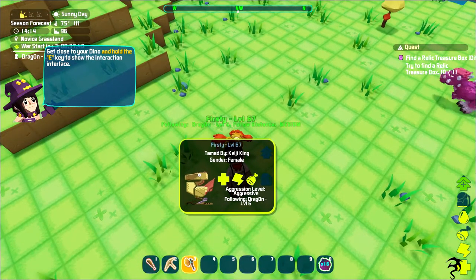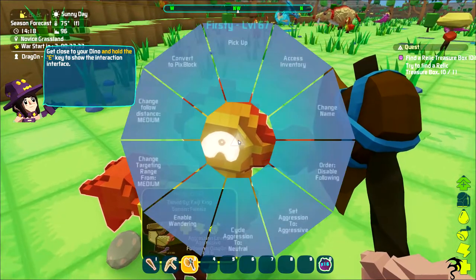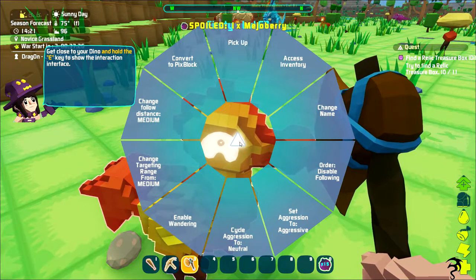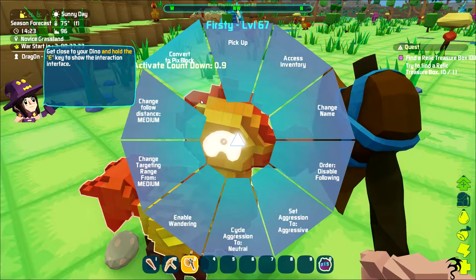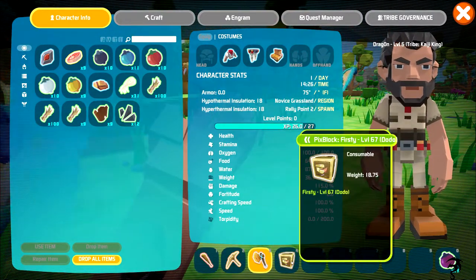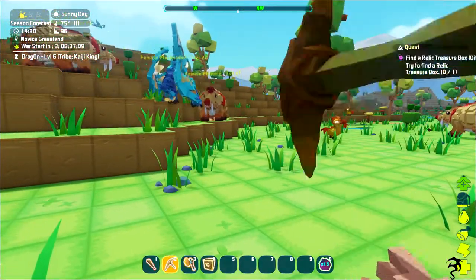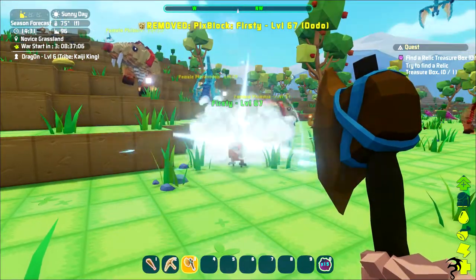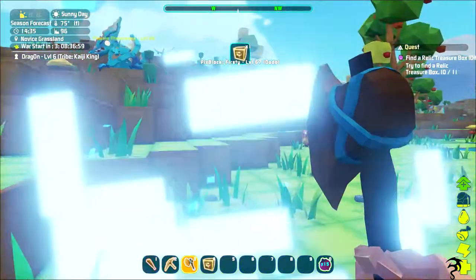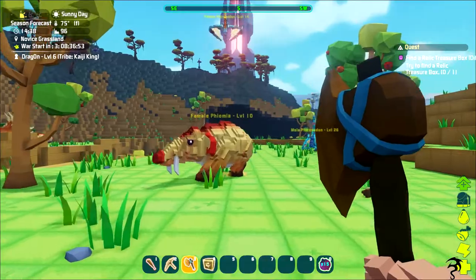Get close to your dino and hold E to show the interaction menu. Convert to pix block - what is that? When I hit four - that's awesome! Now come here, I don't want you to follow me around. Let's pick you up - you can pick up your tames like they're Pokémon. That is so cool!